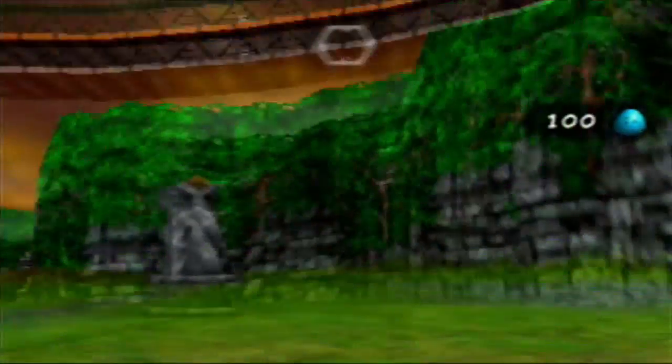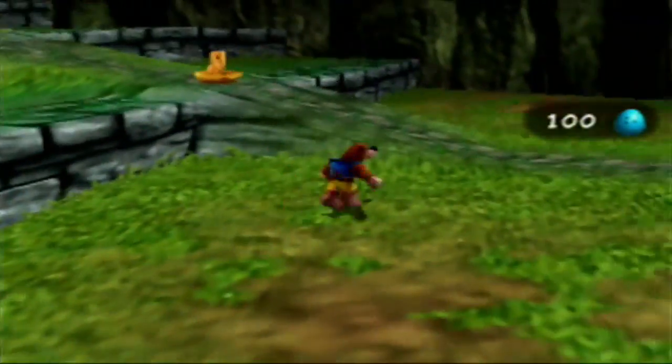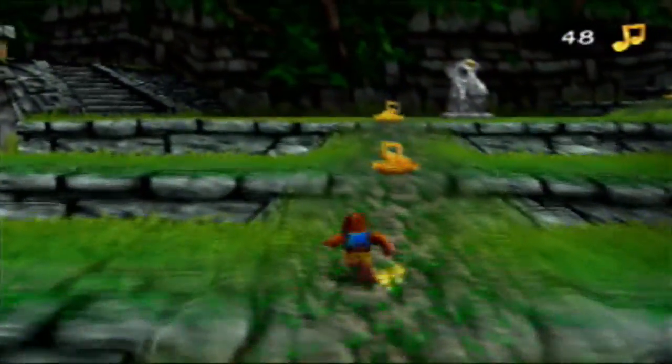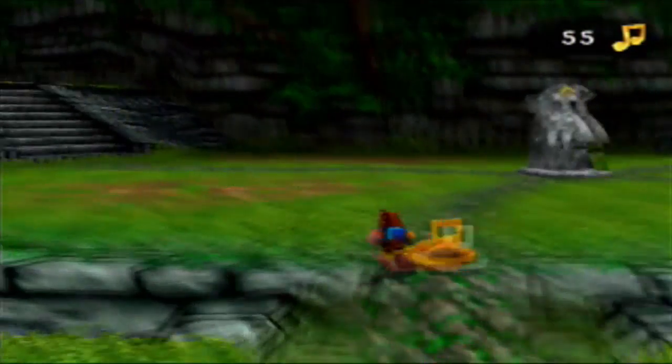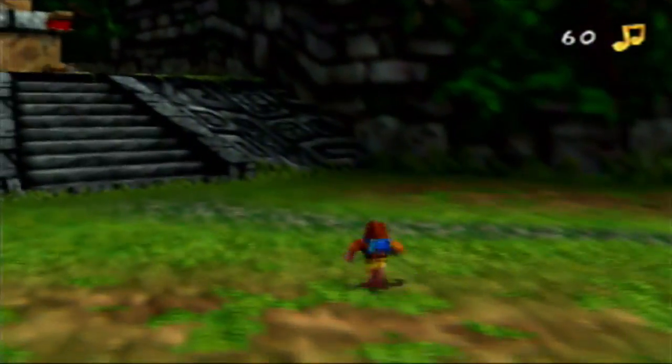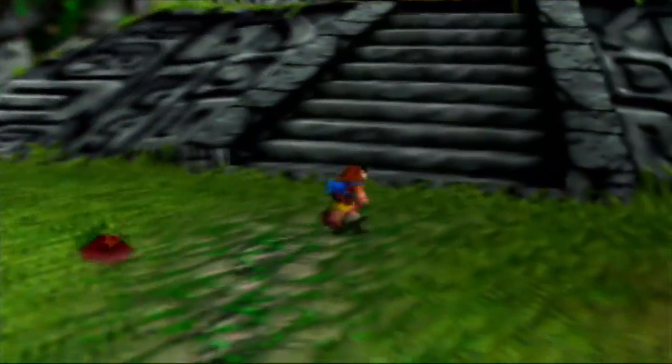This move puts you into first person so you can aim and fire eggs. It's kind of like in Donkey Kong 64 when you have your shooter out and go into first person — it's basically like that. As you can see, this game is going to have a lot more advanced moves than Banjo-Kazooie did, and that's one of the things that makes it way more awesome.